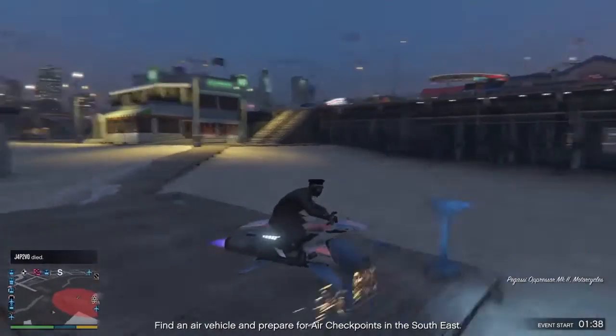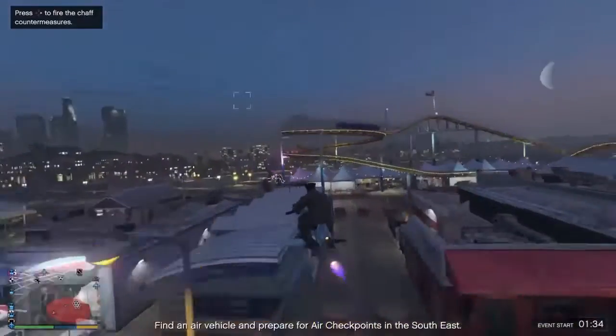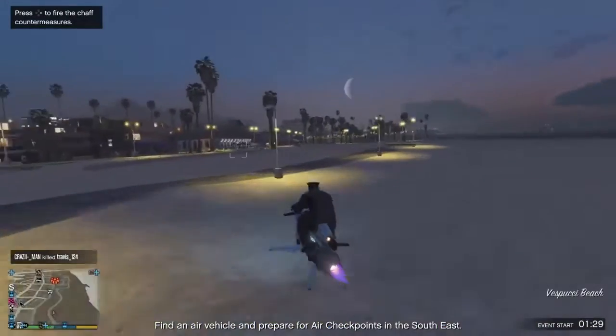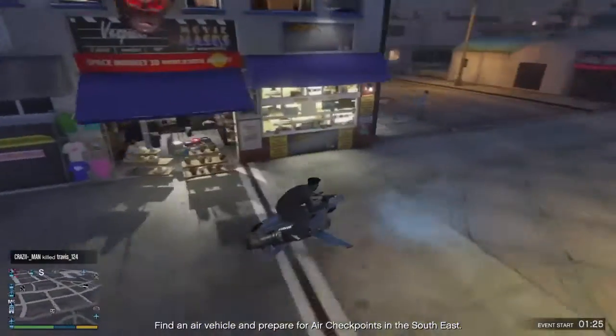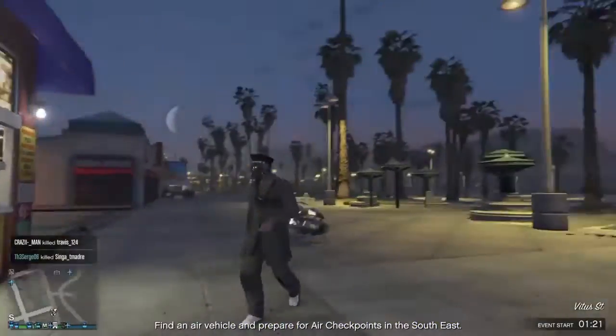Go back over to the mask store and save the outfit. This outfit is called 'Sir', by the way — you can name it whatever you want, but I named it 'Sir', like a military thing, you know — 'yes sir, yes sir'. That's the inspiration. Now let's get on to the next outfit.